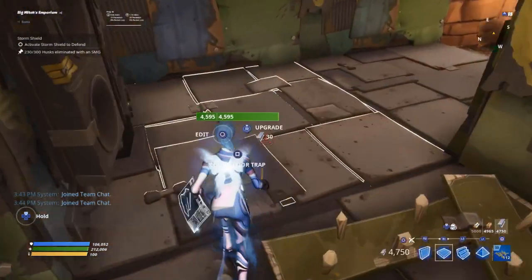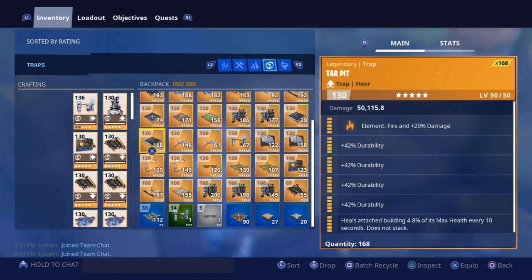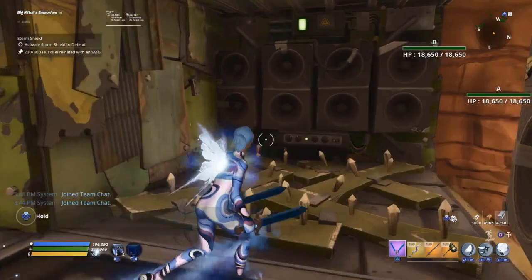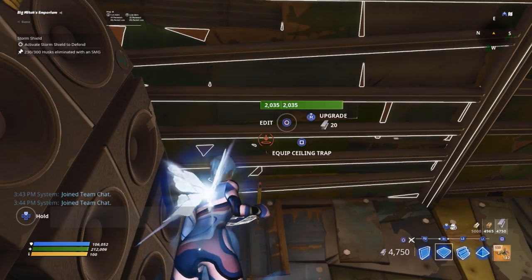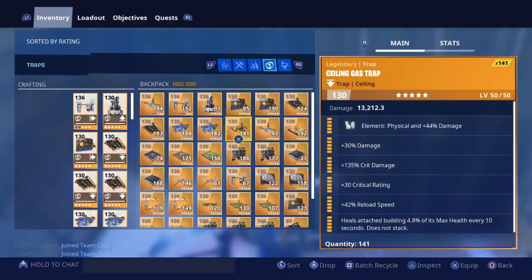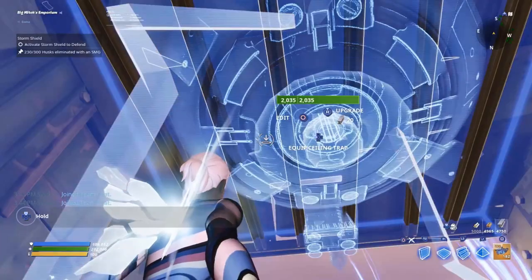We're then going to place a blue wooden floor spike on this first floor, a tar pit here — all-durability tar pit. Those are all you should be using outside of specific circumstances. Above on this one we're going to have a reload speed ceiling gas trap — damage, crit damage, crit rating, reload speed. You could have effect duration on the last perk; I just have heals builds attached because they're my all-purpose ones. On the second one we'll have another reload speed one, and on the third one we're going to have a damaging ceiling electric field: element, energy, crit rating, reload speed, crit damage, and durability.